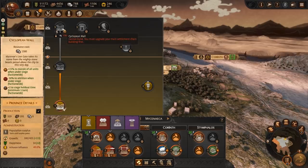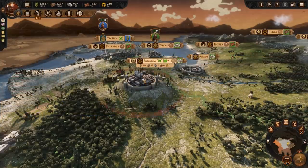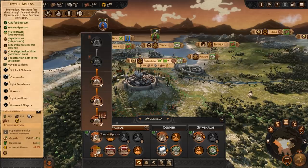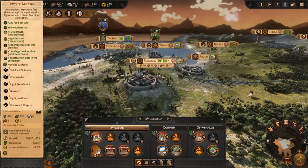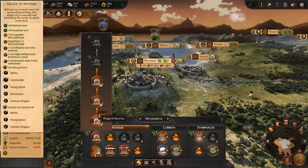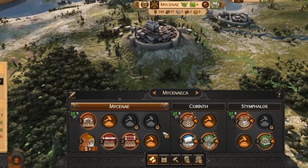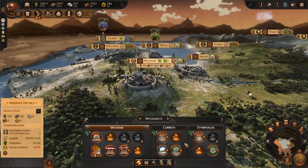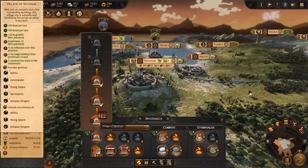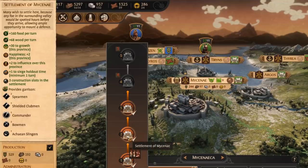Let's break down the different categories of building and what they can do for you. The first is your main building chain. Every settlement, major and minor, has it as it represents the settlement as a whole. The more you upgrade this building, the more your settlement grows and gives you more slots for new buildings. Major settlements have 8 slots in total and minor settlements have 4. New levels of this building also bring additional advantages such as population growth, happiness and a better garrison that will defend your settlement if attacked.